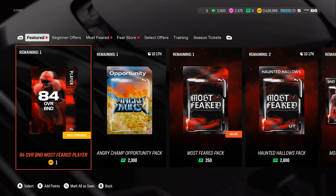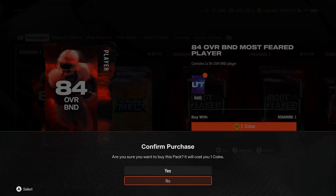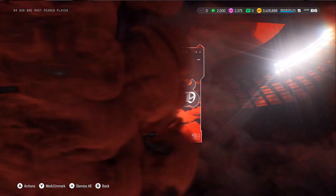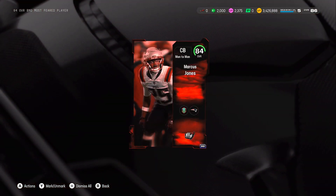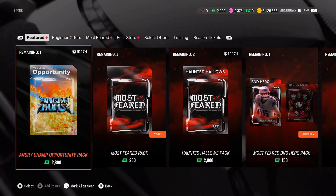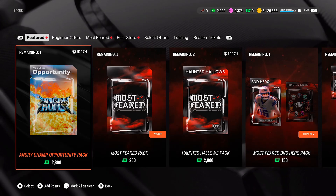We get an 84 overall BND player to start off with, which could be your free player to add to your lineup to count toward the two Most Feared players requirement. My cornerback is only 82, but my third one might be 85 now so I can actually use that.